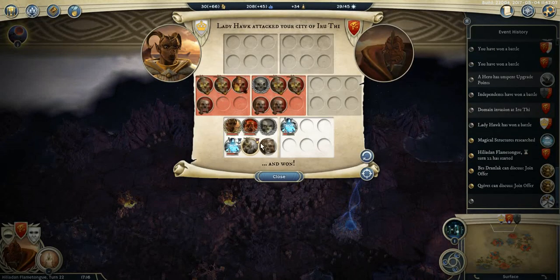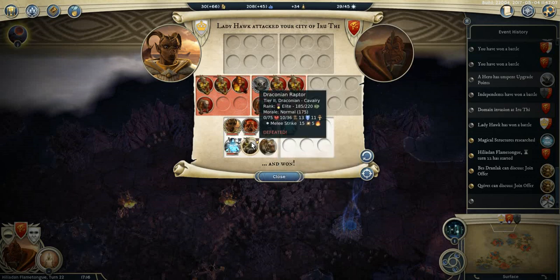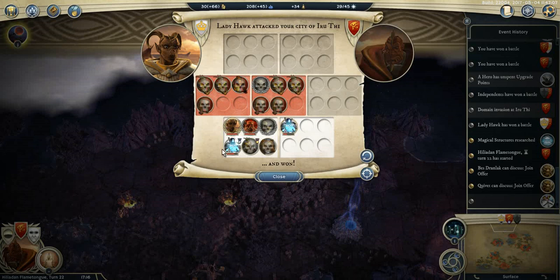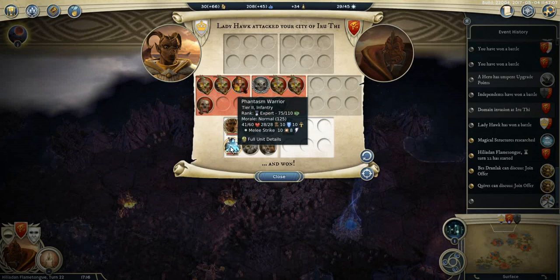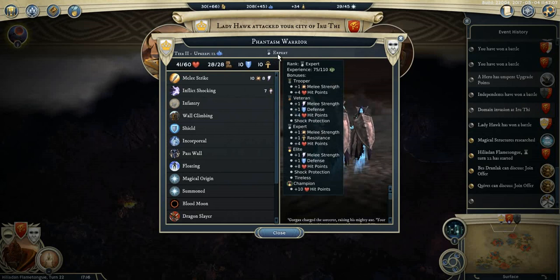I killed his lower level rogue, his elite raptor and his tiger, but he kept 4 units. As I expected he cast a Phantasma Warrior, and he leveled up with one Phantasma Warrior, and I think with his rogue also. So soon he will have Toalus and additional shock protection, which is quite bad for me.